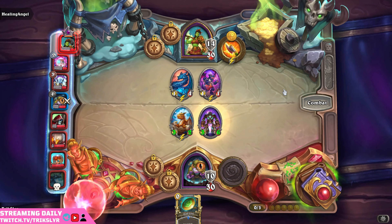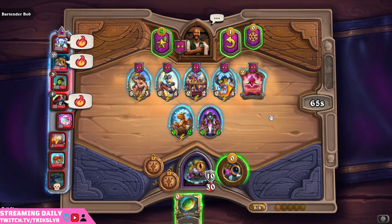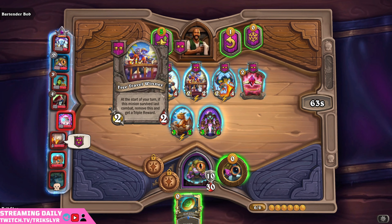Currently undefeated — let's see if we can change that. Stats do go up on our Dragon, but their own stats go up too. Luckily we trade just enough. Four damage to the face, bringing them down to ten armor.